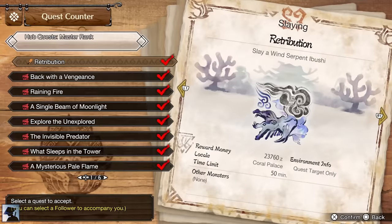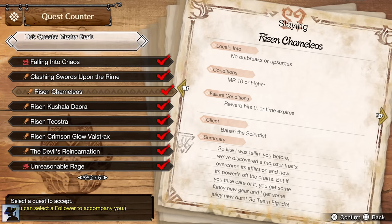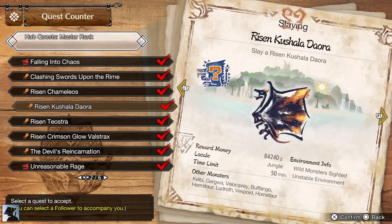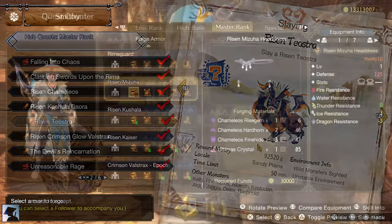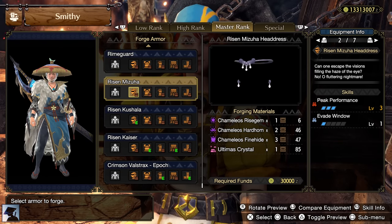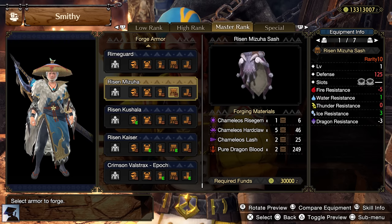Starting from Master Rank 110, you will unlock the new Risen Elder Dragons. At Master Rank 110 it will be Risen Chameleos, at Master Rank 120 Risen Kushala Daora, and at Master Rank 130 Risen Teostra. However, already at Master Rank 10 you can join these quests in case somebody else is posting them, so you can already start farming the Risen Elders if you know somebody who has unlocked them. The armors you can craft from these Risen Elder Dragons are currently the best in the game, but unfortunately no weapons can be crafted from them.